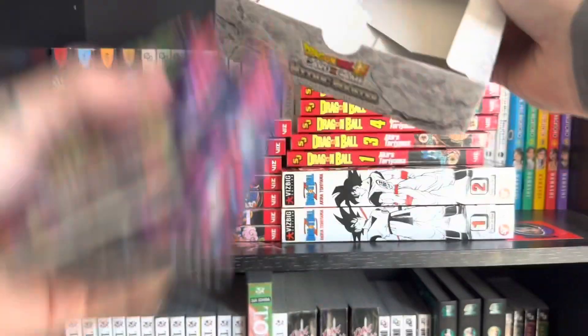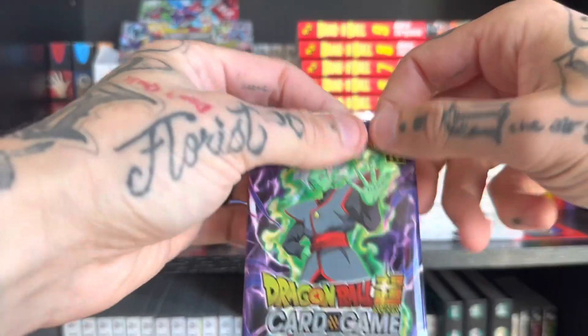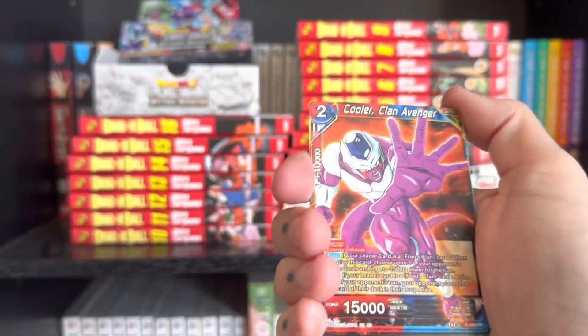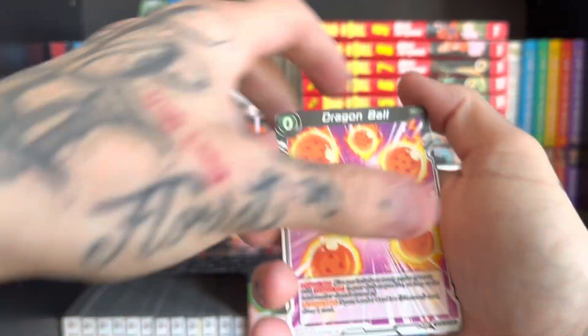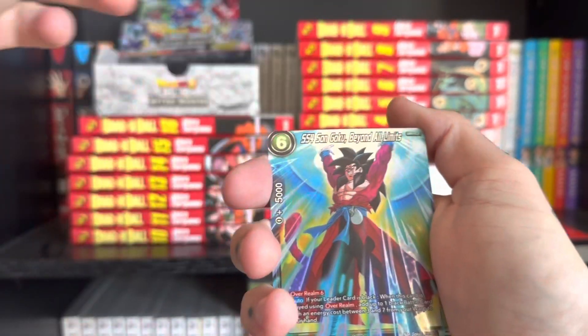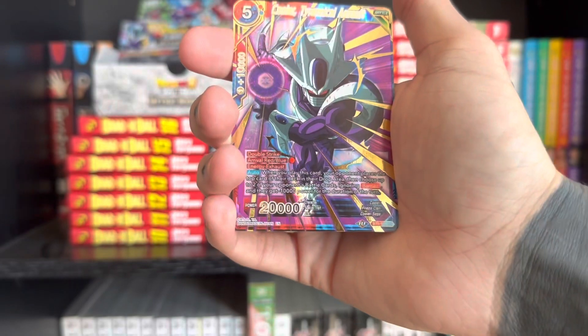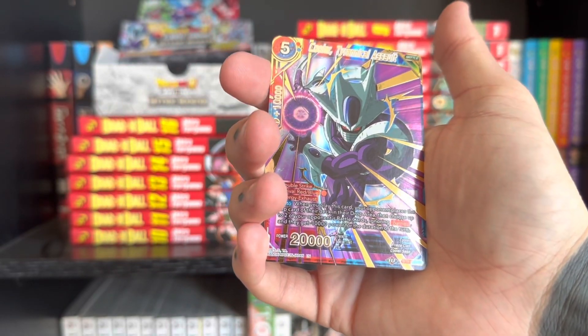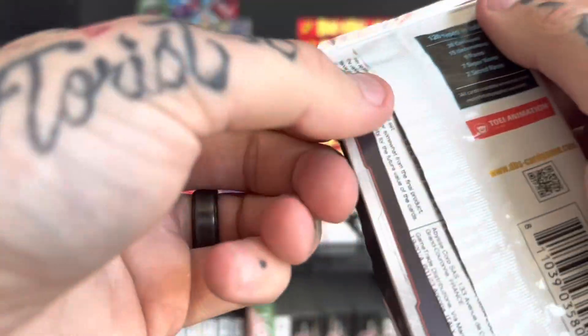I just pull the packs out, take them here, and then put the cards we already opened back in the box. Android 18, Cooler, Saiyan Technique, Shocking Death Ball, Dragon Ball, Vegeta — cool — and Super Rare. I want something good. I bet these things are worth like 30 cents when I'm editing this video.